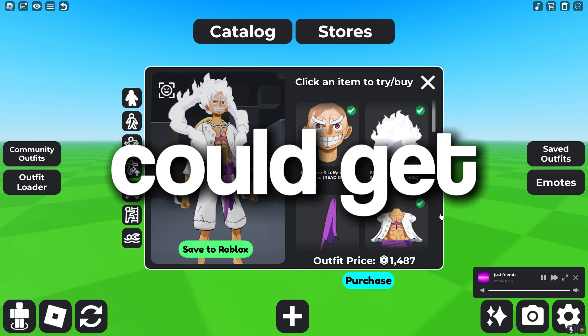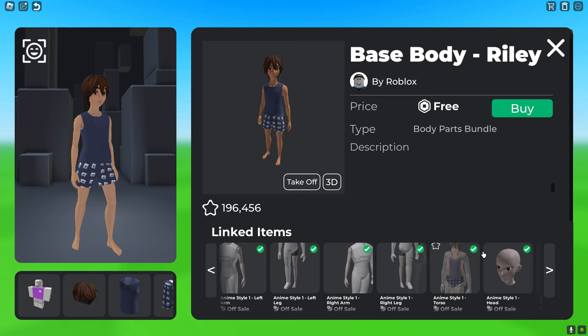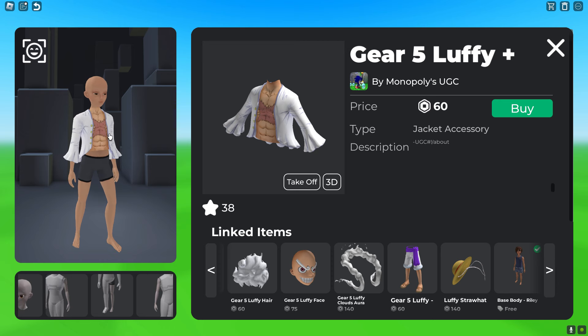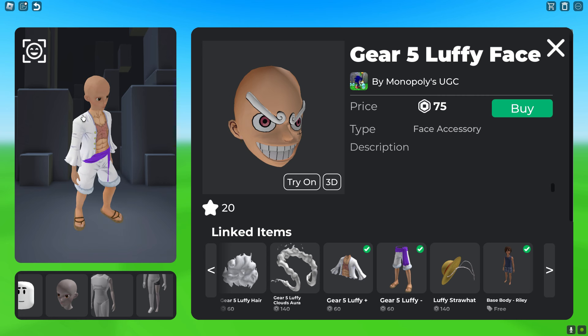Now for the cheap version under 1000 Robux. Get the Base Body package, which is completely free, select the whole package, then remove the hair, shirt, pants, eyebrows, and eyelashes. Then add Gear 5 Luffy Plus for 60 Robux for the torso shirt, followed by the matching pants for 60 Robux, which goes on top of him like that.